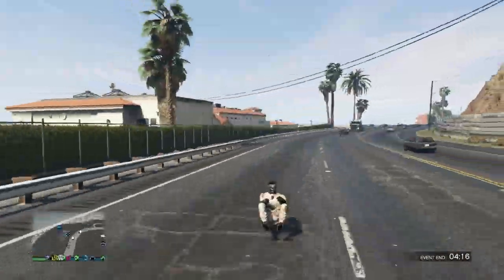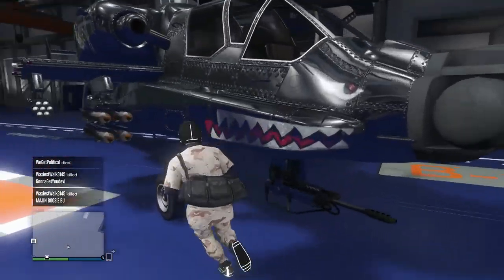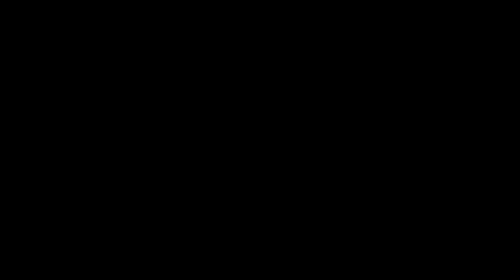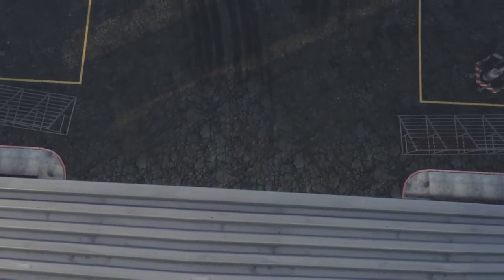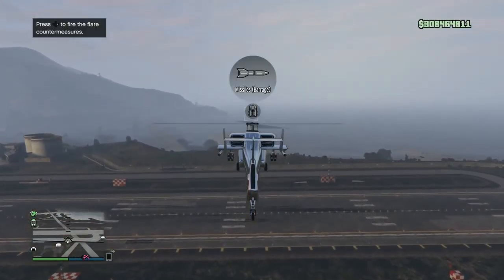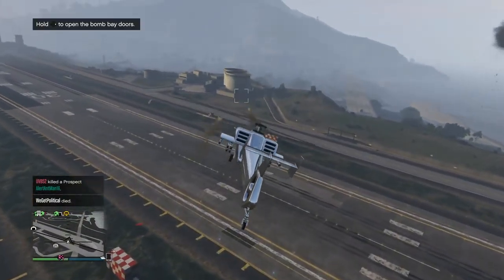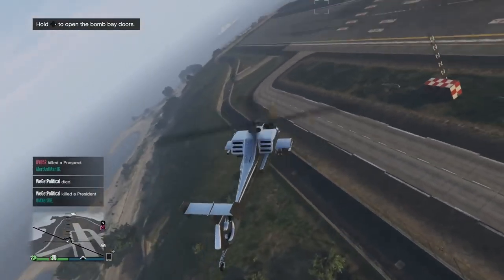Without further ado, let's get started. This is for the unlimited barrage missiles in the hunter helicopter - completely solo and super easy to do. Obviously you need a hunter helicopter and an ultralight, that hand-glider airplane from the hangar DLC, it's about 500 grand. The hunter has barrage missiles - you hold down A or X and it shoots them for about two seconds, then it stops.